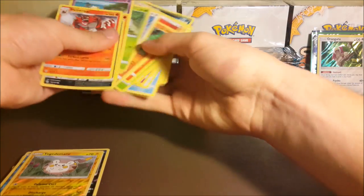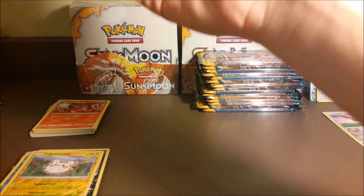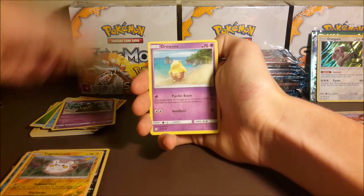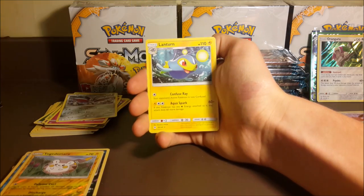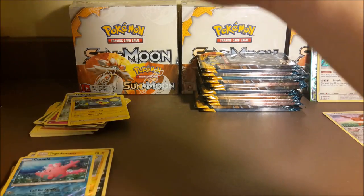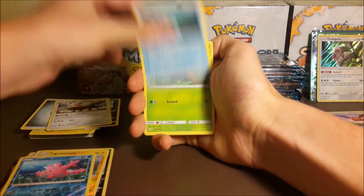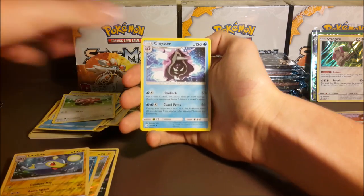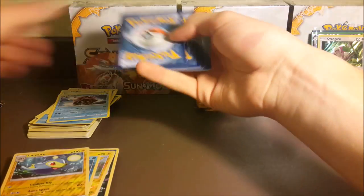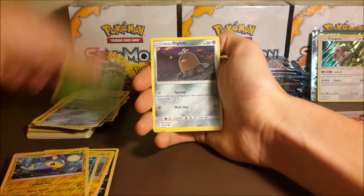Grubbin, Drowzee, Crabrawler, Stoutland, reverse Togedemaru, and an Incineroar regular rare — two Incineroars back to back, whatever, they go in the common pile. Grass Energy, Steenee, Poliwhirl, Nest Ball, Grimer, Growlithe, Drowzee, Cutiefly, Skarmory, reverse Corsola, and a regular rare Lanturn. One more pool — what would I want? Even just a GX — I guess Decidueye since he's worth the most, around 13 to 15 dollars last I checked. Whether he goes up or down really depends. Got Skarmory, Bounsweet, Diglett, Dratini, Sandygast, and a reverse Mincino.